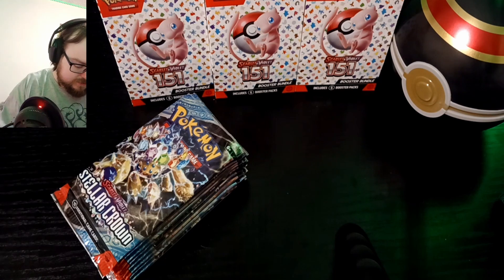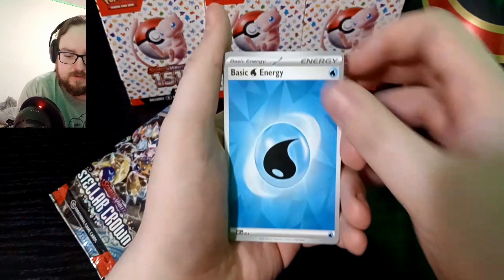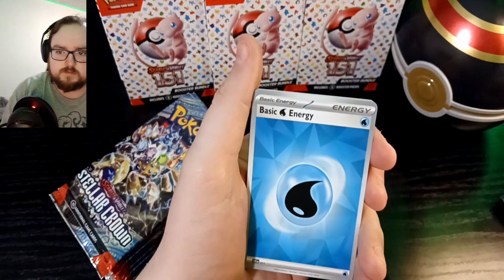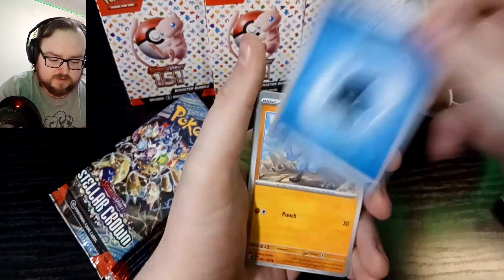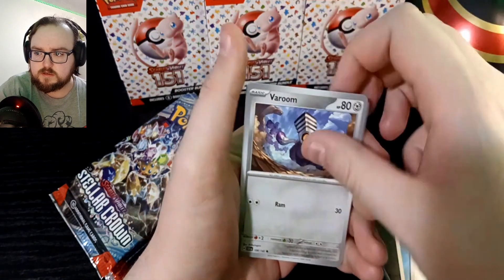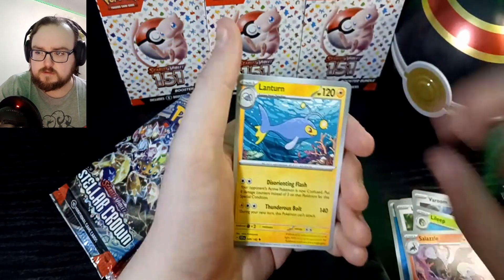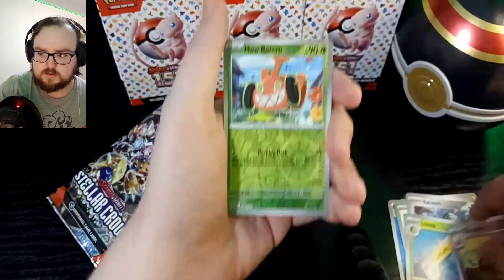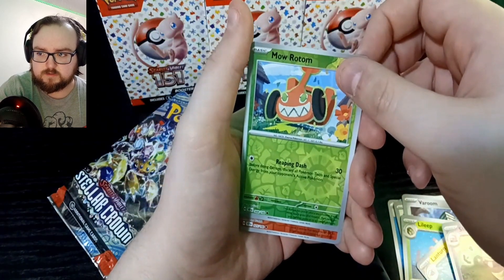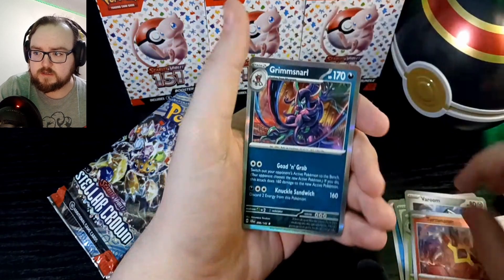Hopefully we have a little bit better luck this time. Started out with a — let me turn my light back on and turn the camera a little bit too. We've got a basic energy, Riolu, Lechonk, Garou, Leleep, Salazel, Turn, Slowking, a little gas, reverse holo Moe Rotom, reverse holo Turtinator, and a regular holo Grim Snarl.